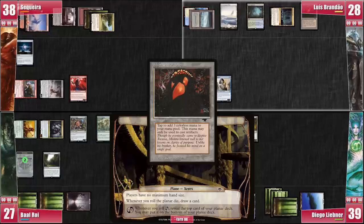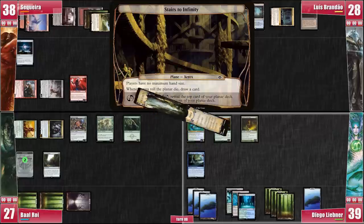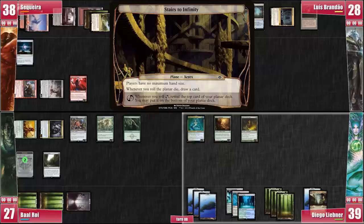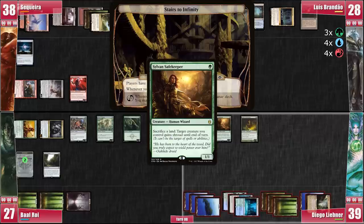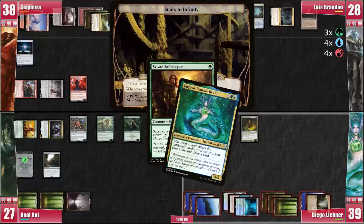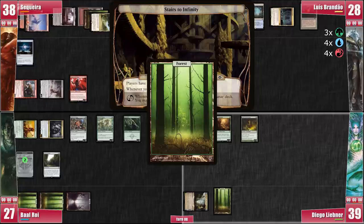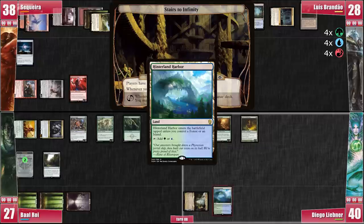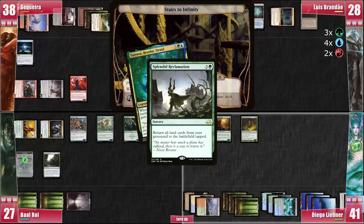He plays a Mishra's Workshop and casts a Sol Ring for free before passing. Libner's Search for Azcanta transforms and he keeps a Krosian grip on the top of his library. We go to his main phase. Libner floats eleven mana, then sacrifices them all with the Sylvan Safekeeper, piling Shroud onto Tatiova and keeping only the Azcanta on the board in case he needs to protect his Safekeeper. Libner plays a Forest, drawing a card, tapping it and sacrificing it to give Shroud to Oracle of Mul Daya. Then he plays his Hinterland Harbor, drawing again, tapping for mana and sacrificing it to give the Safekeeper Shroud. He proceeds to cast Splendid Reclamation, recovering all his lands.